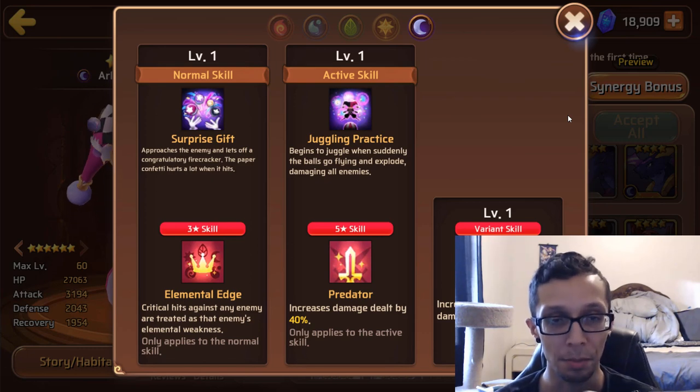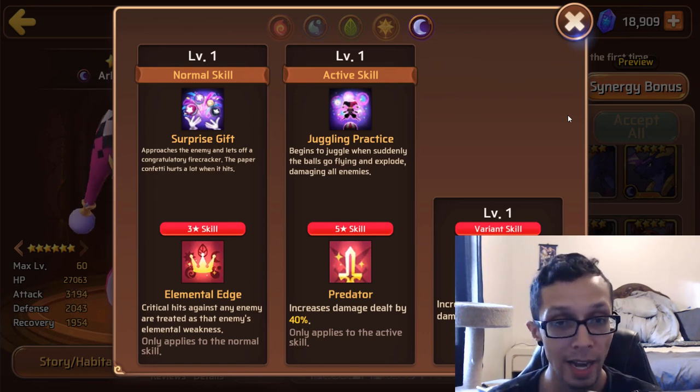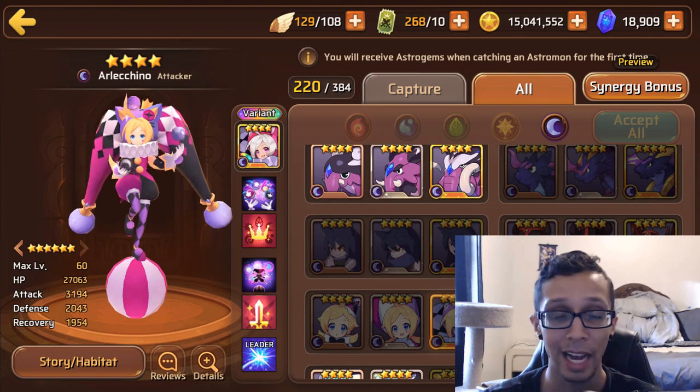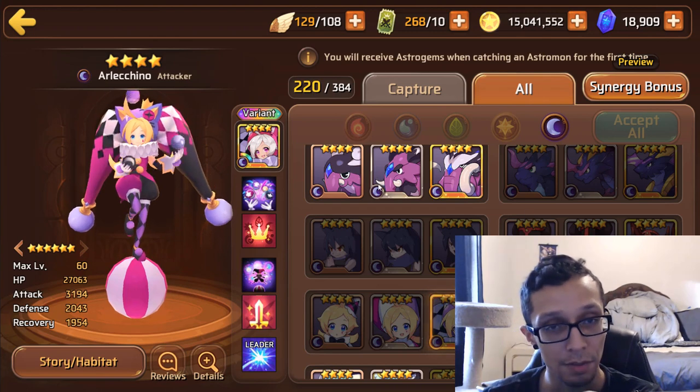I could be wrong, but other than Astro God purposes, I don't really see much of a use for her, especially at least for where I'm at in the game. You guys might need her — you might say hey dude, she's cool AF so I'm just going to use her anyway. And you know what? I don't hate you for that.